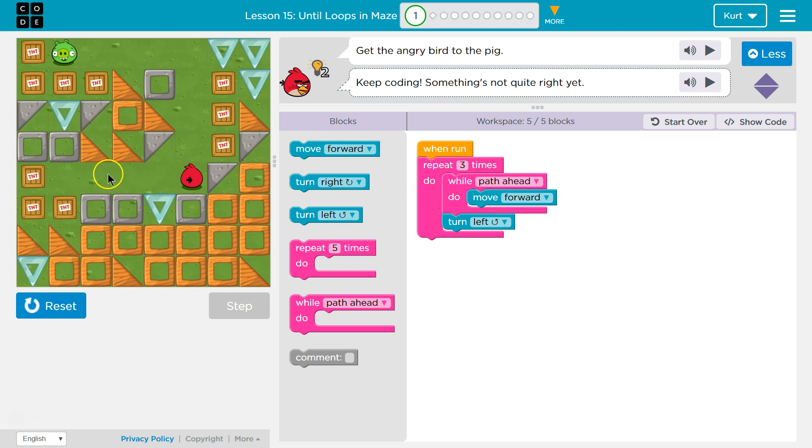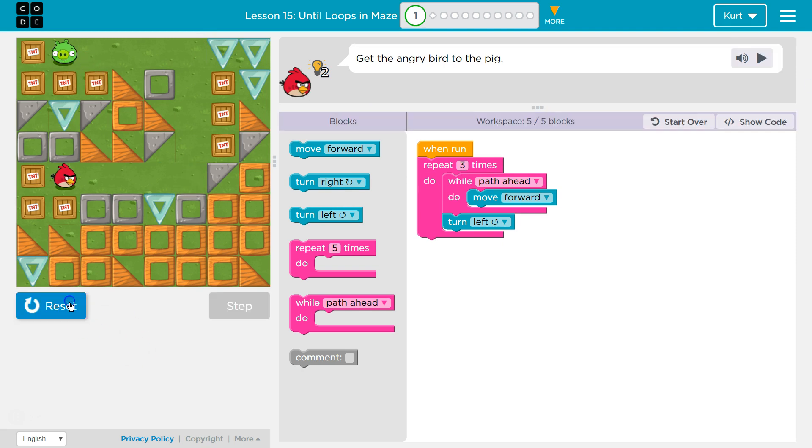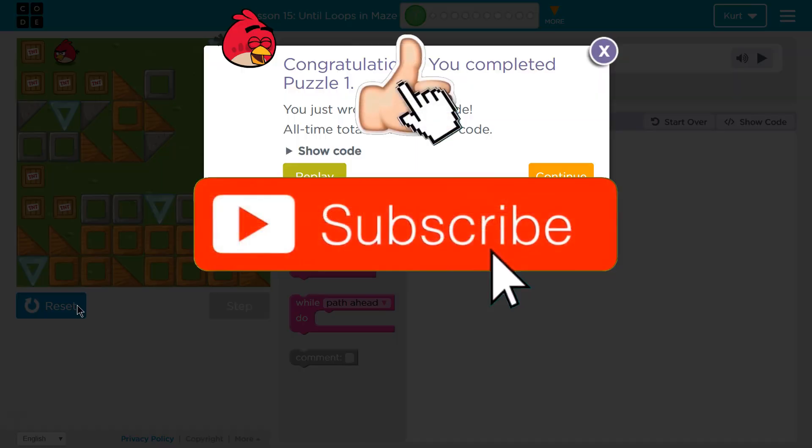First time through, we'll check if there's a path ahead until we get to the wall, then we'll drop below, turn left, hit the bottom of the repeat — and now repeat. Keep going forward until we hit the wall, turn, and so on. Let's test. I think we got it. Awesome. Let's keep going.